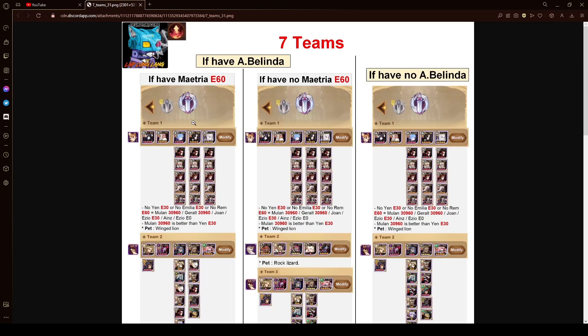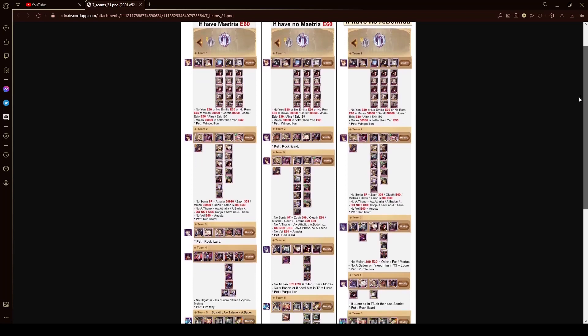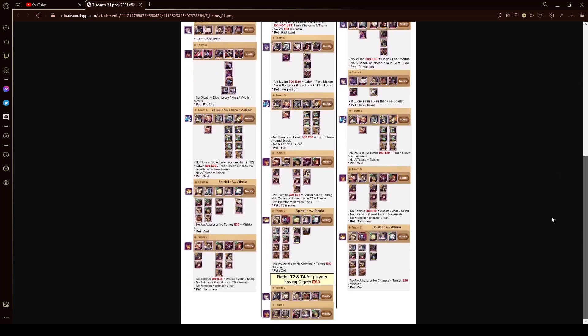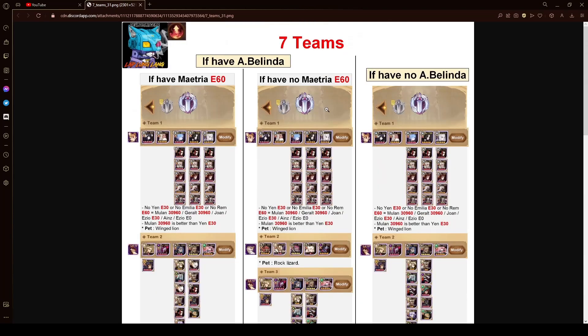This is basically the best-in-slot, Super Whale teams that you and I are not going to be able to build because we don't have all the Awakened heroes. I'm going to go through the guide that I follow because I don't have Matria but I have Awakened Belinda. I would guess that most people should work towards building Awakened Belinda — it's definitely the best Awakened hero — so this guide would probably be the most well-rounded one.